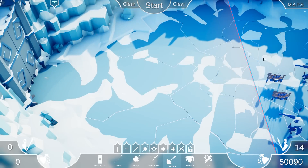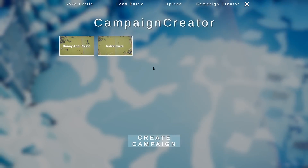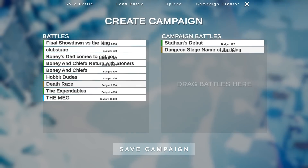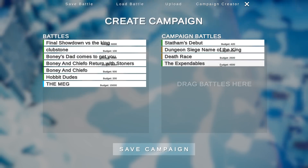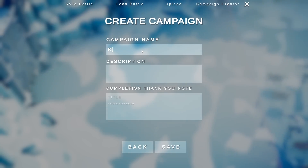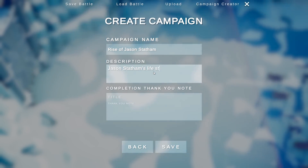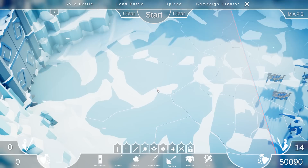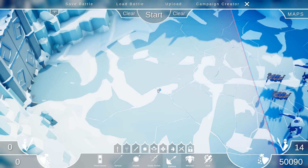Let's go to Campaign Editor and create the campaign. It starts with Statham's Debut, moves over to Dungeon Siege In the Name of the King, then Death Race, then The Expendables, and finally The Meg. Rise of Jason Statham — Jason Statham's life story told by battles. Sweet. If you want to see me make more campaigns and challenge Tom with them, or see Tom make some campaigns for me to play, do mention it in the comments below. Until next time, like and subscribe and I'll see you next time for some more TABS. Take care.